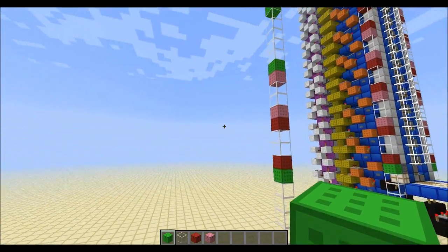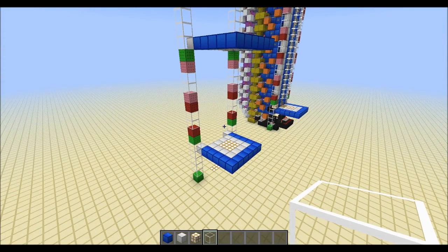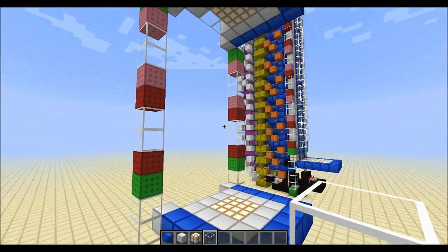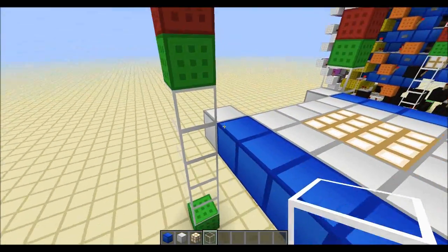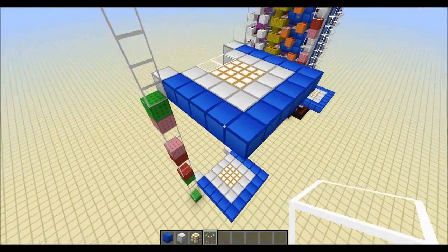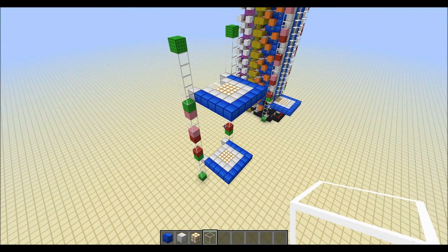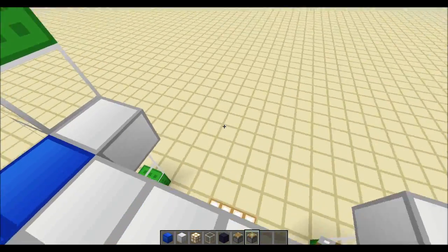To add even more reference, I'm going to add the bottom floor and the top floor to the elevator. Basically the bottom floor is two blocks down from the green block, and the top floor is one block above the green block. Design this any way you like — mine looks like this, but it's your elevator. So let's build the main shaft of the elevator.